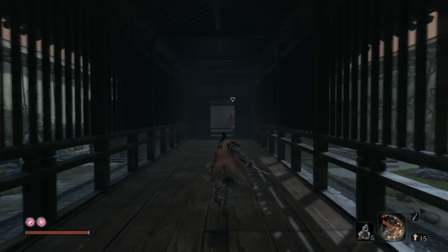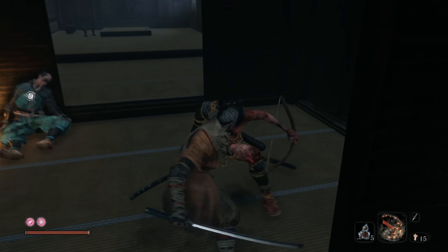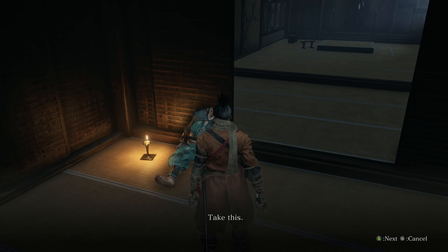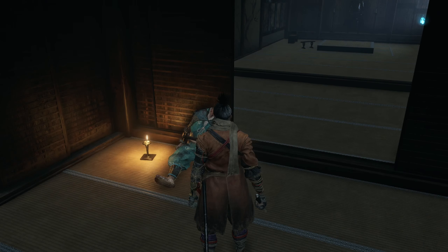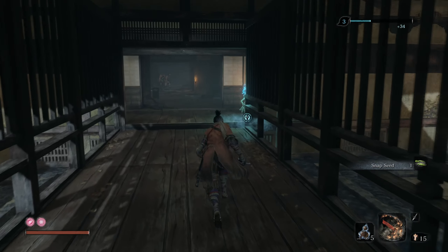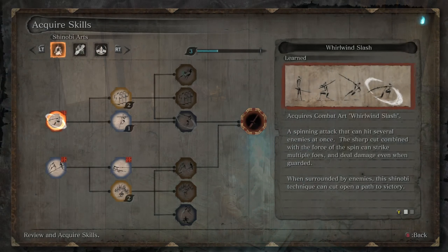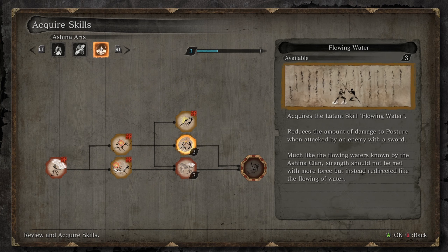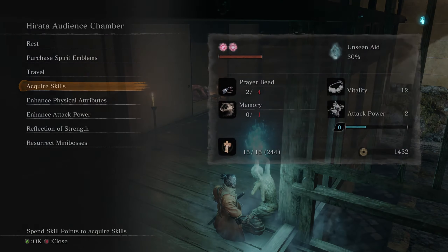Now we're going to head towards the boss. This is the guy whose mother we met as well, and he's going to give you Snap Seeds. I do have three. Looks like I can go ahead and acquire some skills - we're going to go ahead and grab the Flowing Water skill. This will help us a lot.